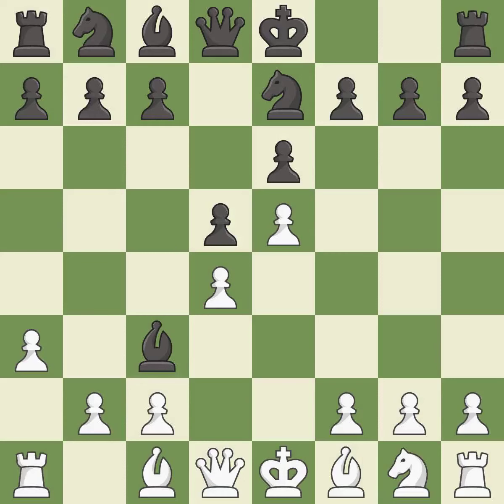Bxc3+ captures the knight and forces White to double their c-pawns in exchange for the bishop pair. Bxc3 captures the bishop, supports the d4 pawn, and opens up the b-file. c5 takes space in the center and attacks the d4 pawn.